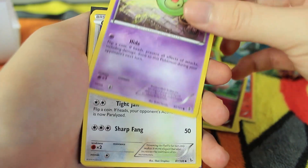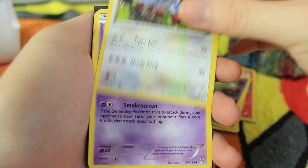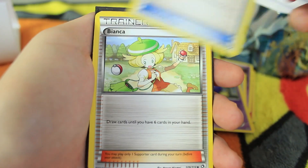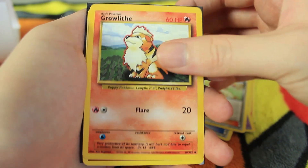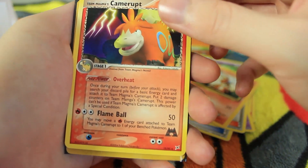We've got a Spritzee reverse holo. We have a Celebi — always looks like a butt if you ask me. We have a Furret uncommon from X and Y. We have a Koffing — I think that's Plasma Blast, I could be wrong. We have Revive, Bianca, and a Base Set Growlithe. It's not shadowless or first edition so nothing too special, but still very cool.